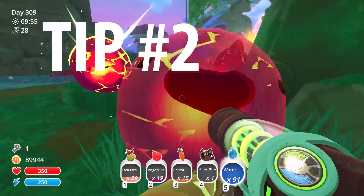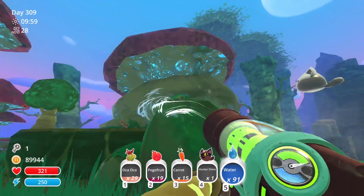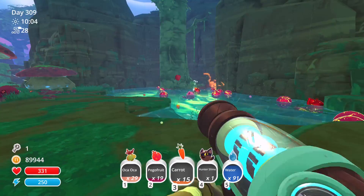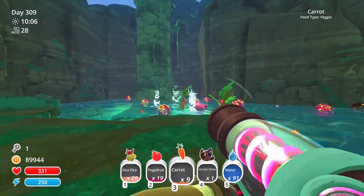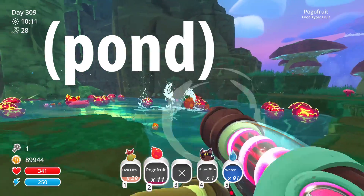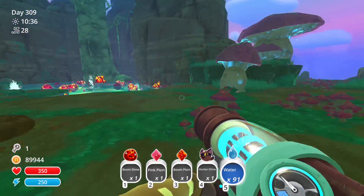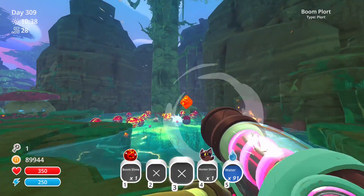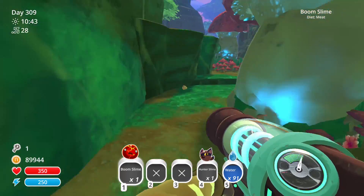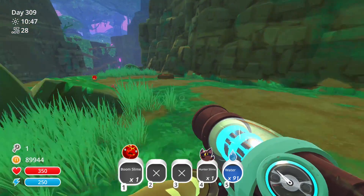Tip number two: clear things out. This is my main strategy because it solves a ton of problems. First, hunters are hard to see when they go invisible, so you don't want a bunch of slimes and largos running around blocking your view. You want to get them all out of the way, and I do that by tossing them into the lake. Keeping them in the lake is like population control — as long as there are a ton of slimes present in the area, you won't have a bunch spawning around you on land.